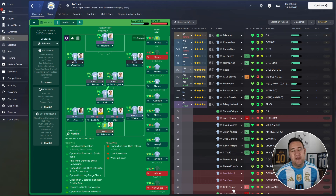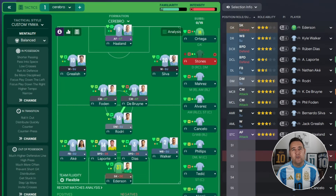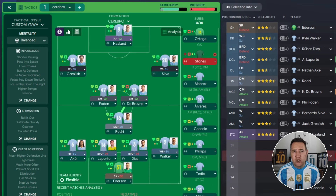Here we go — back with the best tactics on FM24. I found this tactical Cerebro on Delicious's channel; details are in the description below, so please go show them some love. It's a very good looking tactic, and I like the fact we've got some wingers for a change rather than inside forwards or inverted wingers.